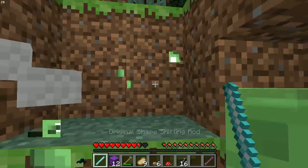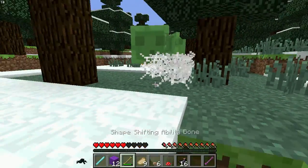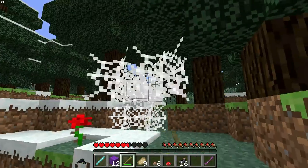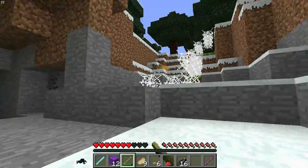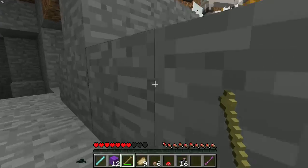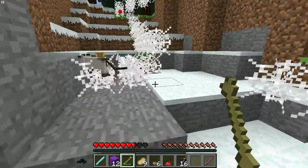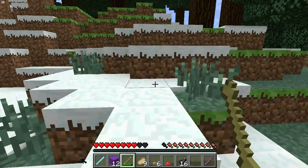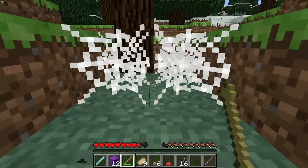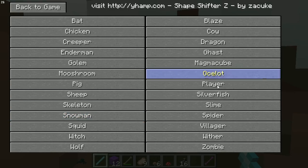Spider - you climb walls. Yeah, as you can see, you can easily be a creepy spider. You can make as much web as you want and you can easily go through the web. So this would be a perfect mod for making a trap that only you can go through.